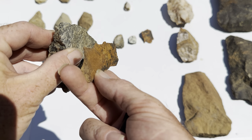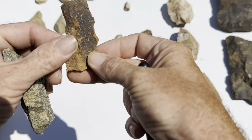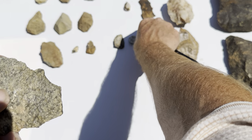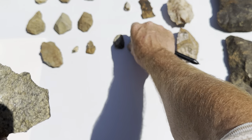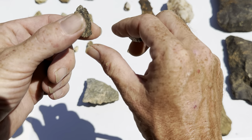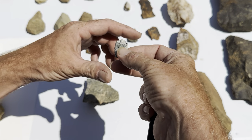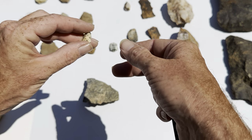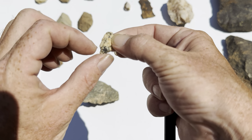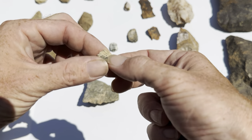You can see all the teeth on this one. This wasn't found at the paleo site — it was found somewhere else. These are some more modern little arrowheads; you can see the rifling that's done on these. Here's a little tiny broken bird point — you can see the nub on the other side. It's a uniface design.